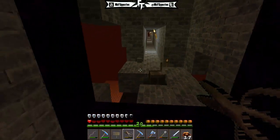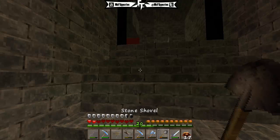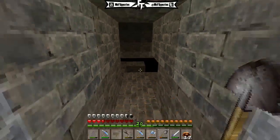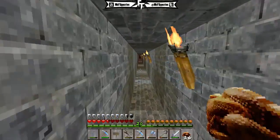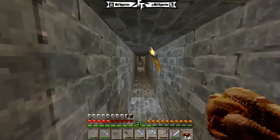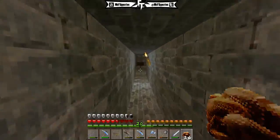Oh shit! A creeper has destroyed my portal — I need to light it again. Bloody creeper. Hopefully the pigmen aren't after me now. I just wonder how the hell a creeper got in — he must have gone into the portal. I need cobblestone and flint and steel to light it again, so I'll go to Connor's. I don't know why it lags so much for me in here.